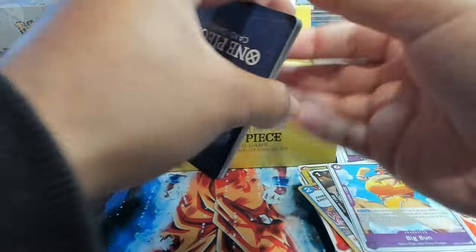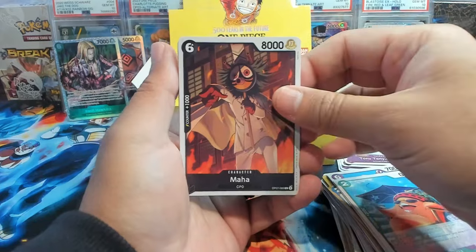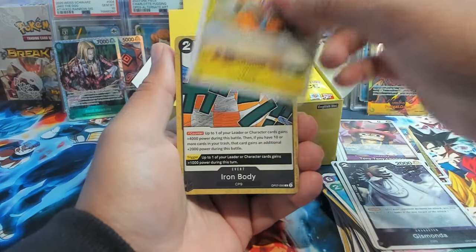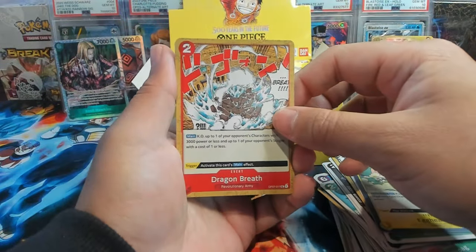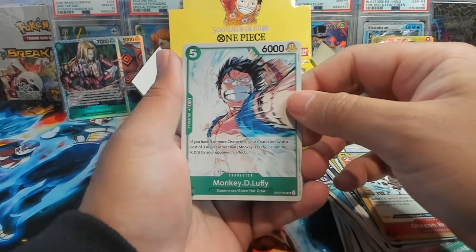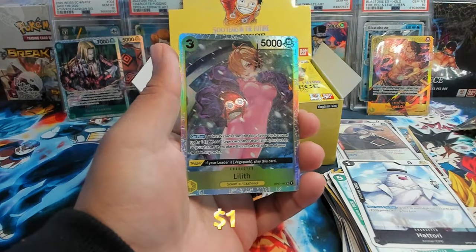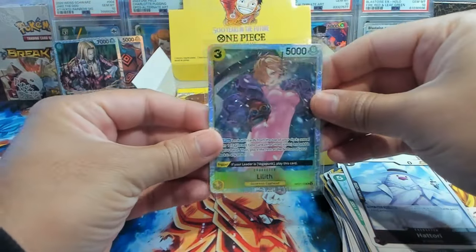Next pack — should probably be a little more secretive about the way I'm opening so we don't ruin it in case it's an alt art leader. We have Maha and Gizmonda, York — like that art — Iron Body, Adeline, Egghead Dragon Breath, Monkey D. Luffy — dang, that is nice artwork right there. Shout out to all the artists, y'all are killing it. Hattori with Karina — and another SR: Lilith! Sick. So we have a green, blue, and yellow SR.